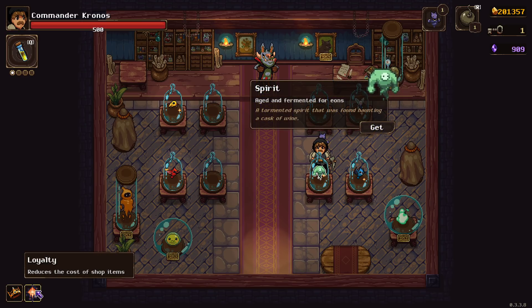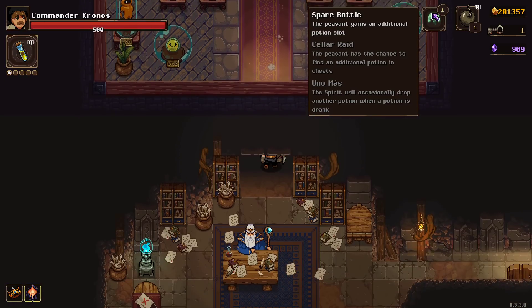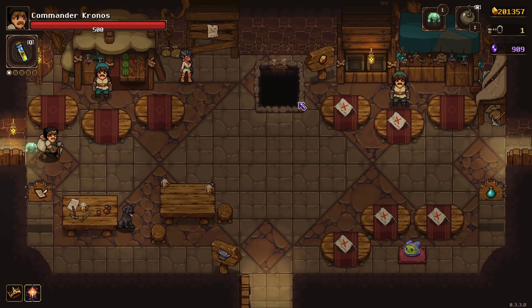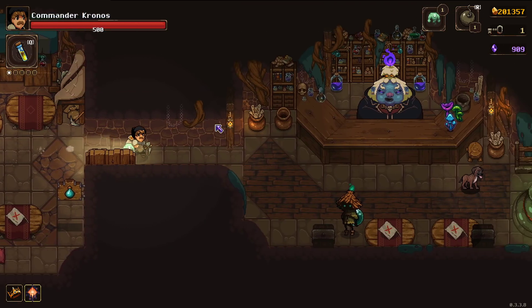Is there anything that leads me towards a certain thing? Reduces the cost of shop items - that probably makes having a potion person a little easier. So we're going to be focusing heavily on that potion build, on that potion life.